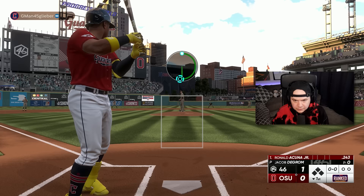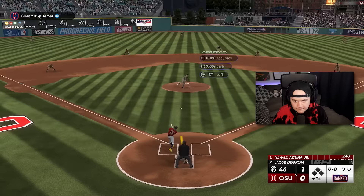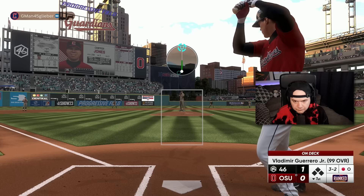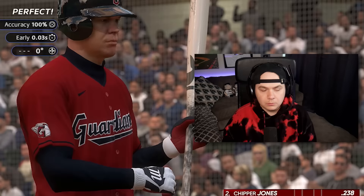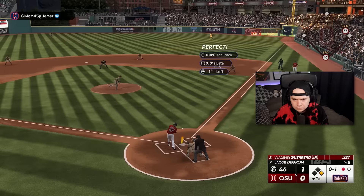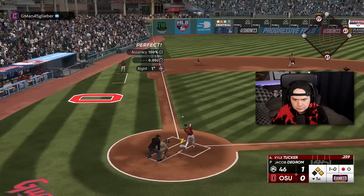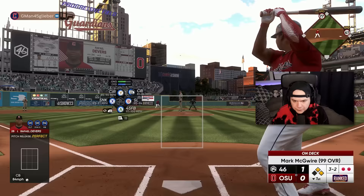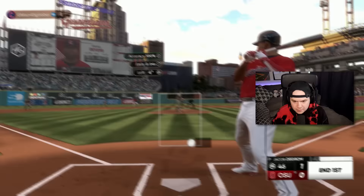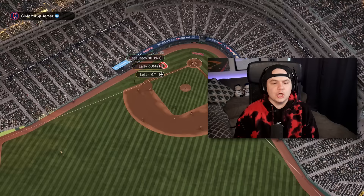Let's go, DeGrom. One pitch, one out. I'd love to get quick outs since he isn't at full energy. Full count — going with a fastball low and away to Chipper Jones. Easy out. Two outs now — this guy won't stop taking pitches. Going fastball, got him looking. You're not getting on again like that.